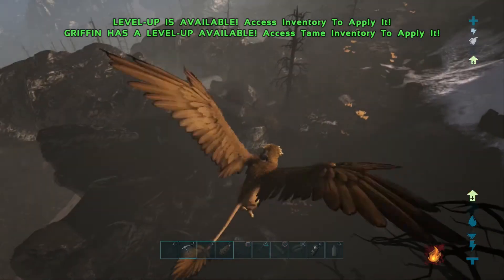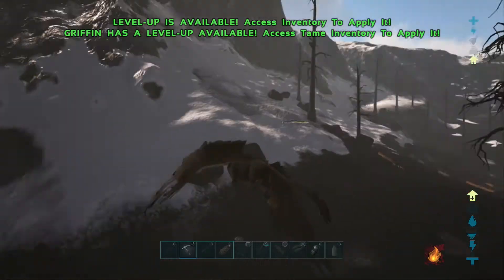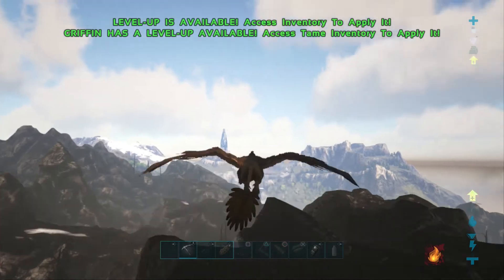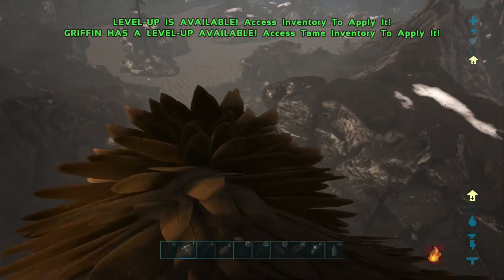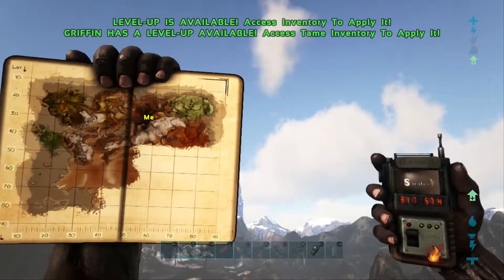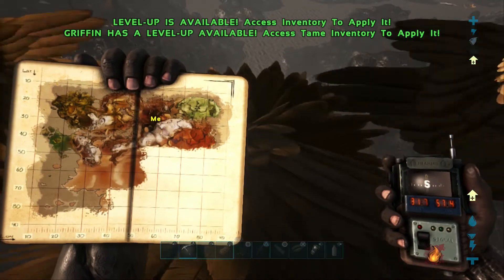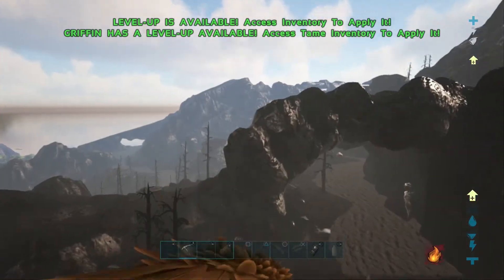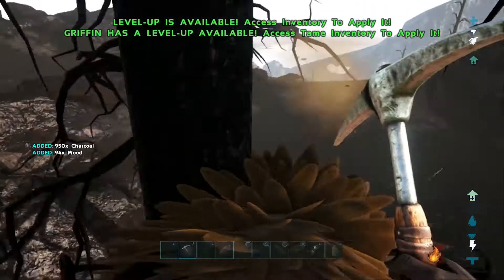Generally, the most efficient way to get charcoal used to be just putting wood in an industrial forge and cooking that up, or putting it in a bunch of campfires. But a much better way would be to come around here on the Ragnarok map. These coordinates are about 31, 57 - basically all that brown stuff at around 30, 60. There is where you will get these black trees, and if you use a pick on them you will get a lot of charcoal.